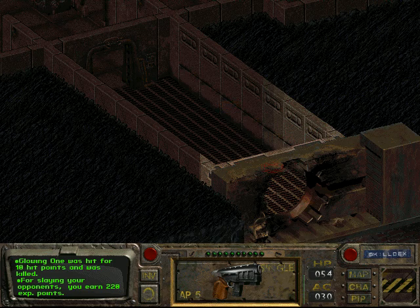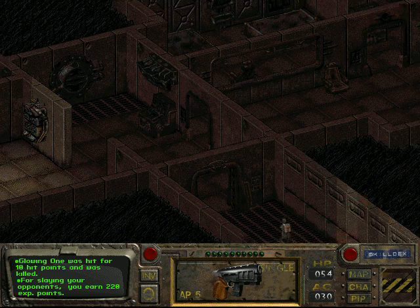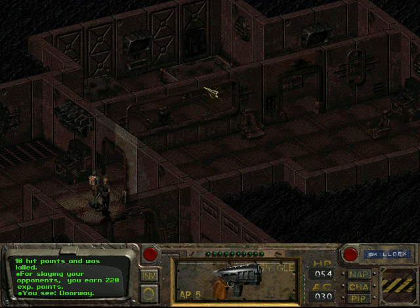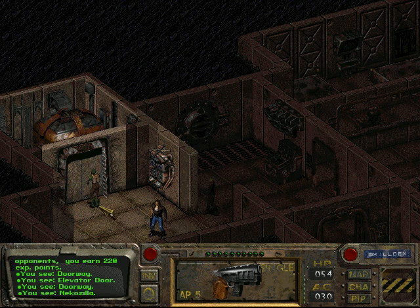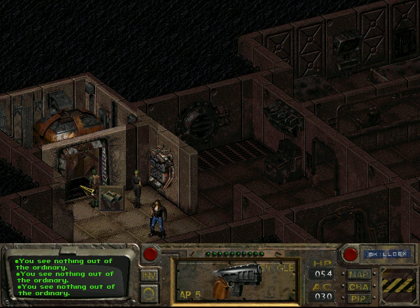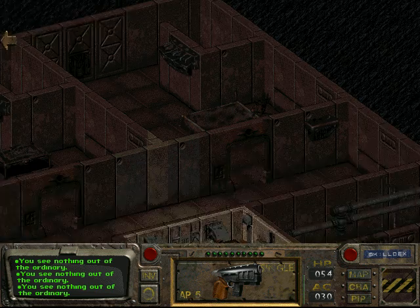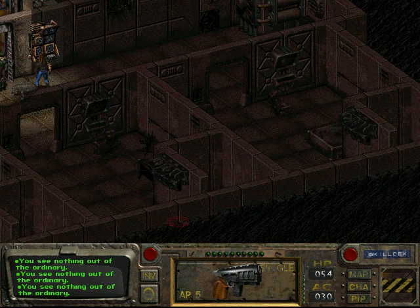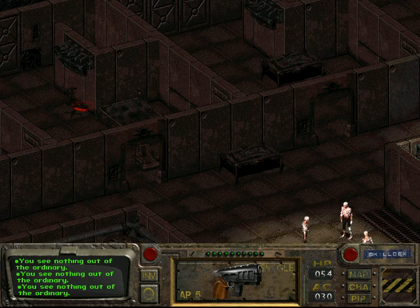We're at a vault now, and this vault will have a water chip, hopefully. We gained 220 experience from killing those. So let's go down a level. We're on level 2. There are some glowing mutants, and it doesn't seem to have much to loot.